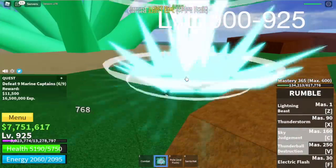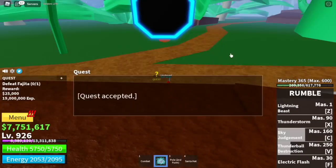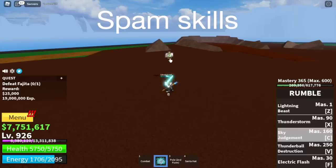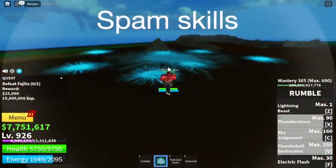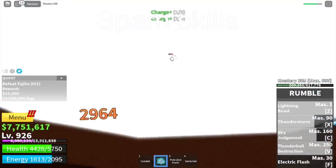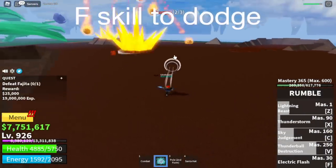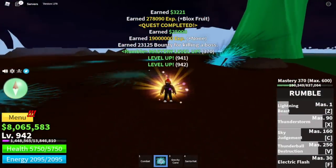At level 925, you can start defeating the mini boss on this island, Fajita or Fogitora. You're gonna do server hop here and grind until you reach level 1028. For damage, just spam your skills. To dodge his skills, which have a very wide range, use your F skill. Use your F skill to dodge and use all your other skills to damage Fogitora.